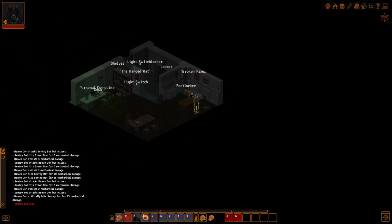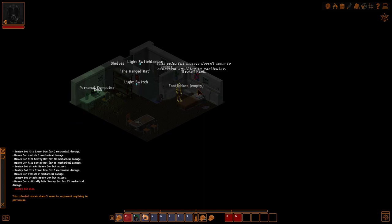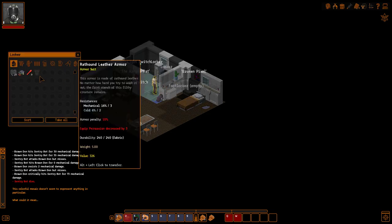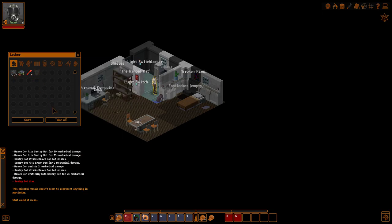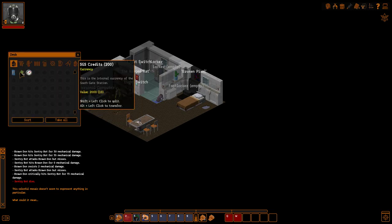Alright, here's our room. This colorful mosaic doesn't seem to represent anything in particular. Broken pixel. The Hanged Rat — what could it mean? Some flares, a patching kit, a mechanical repair kit, and rat hound leather armor. Compass, some credits, and private quarters key.